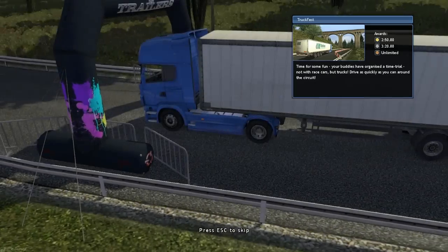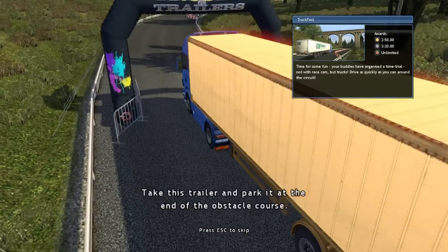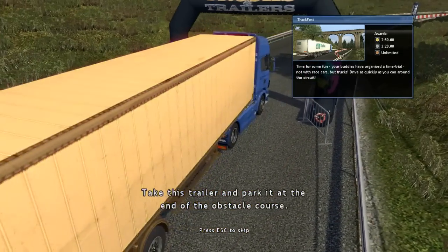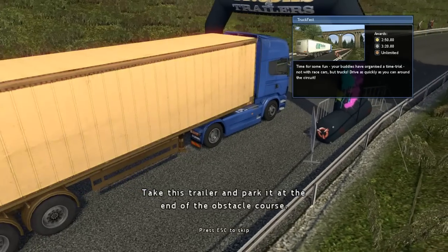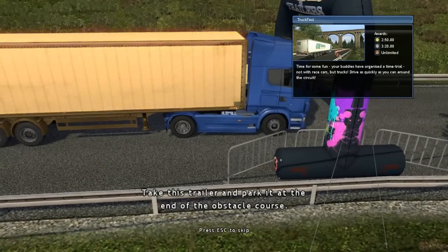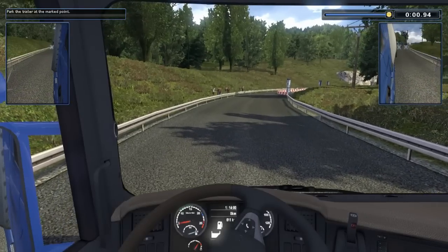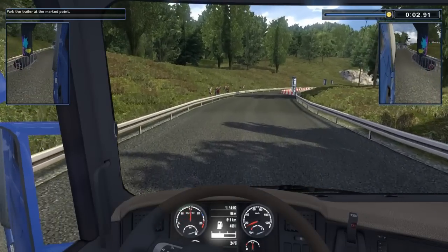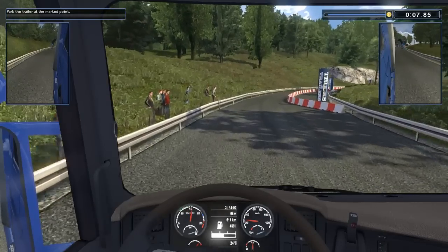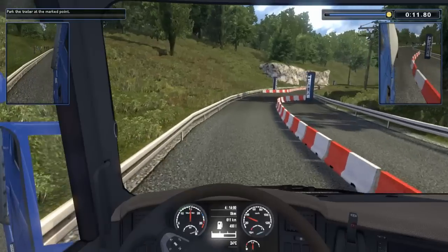Truck Fest. Time for some fun. Your buddies have organised a time trial — not with race cars, but trucks. Drive as quickly as you can around the circuit. Take this trailer and park it at the end of the obstacle course. Do I sense jackknifing? Not a good mixture. It would be good if we could do it without the trailer — it would be a lot quicker, I have to admit.